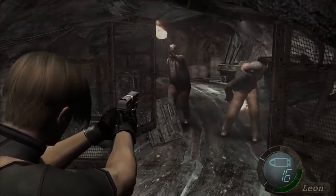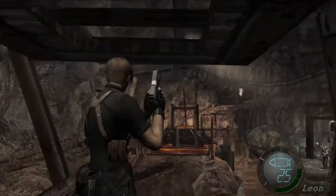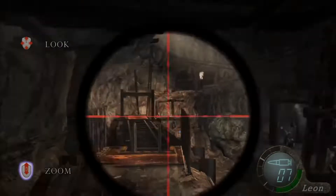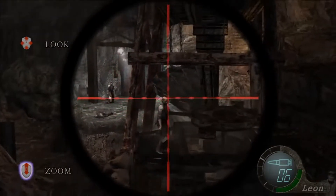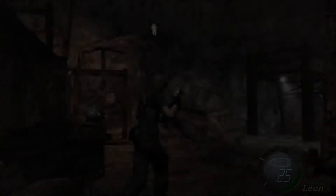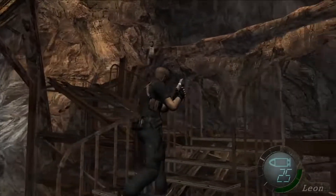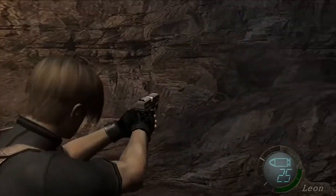As you walk down the hallway through the door, take out the two Ganados and pick up the Velvet Blue. When you reach the open room of the mine, use your sniper to take out the enemies from a safe place. When you attempt to get the dynamite, the lever for the power piece switched off. Run up the slope to not only flip the switch, but to get the pile of gold that lays behind it.